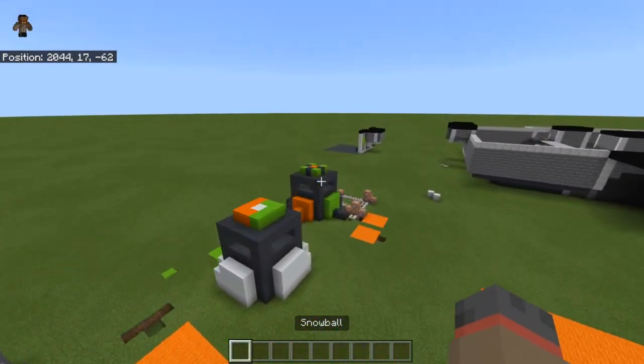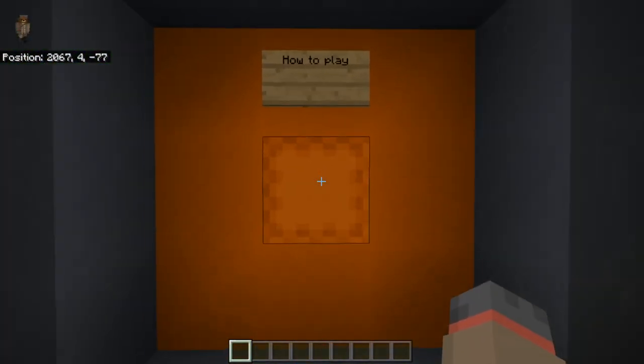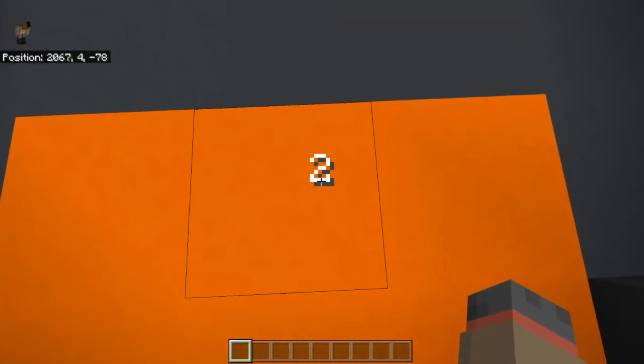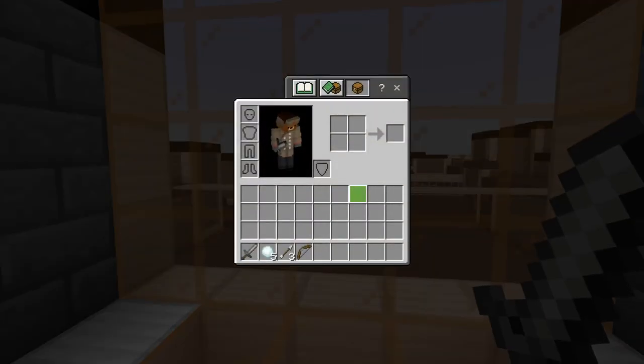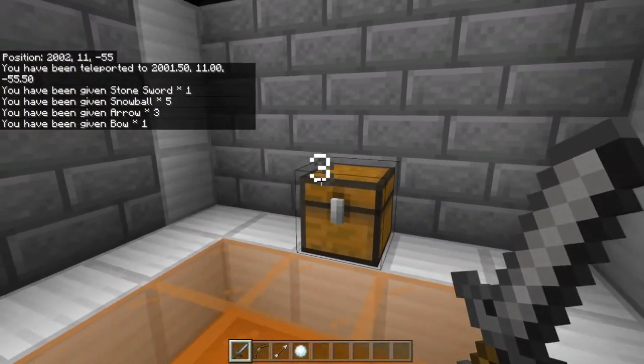So to start off, when you join the world, you're going to join in this little box. If you click start, you go to either side. So say if I want to be on Orin's team, I go here, spawn in, and you get these items: 5 snowballs, 3 arrows, a sword, and a bow.